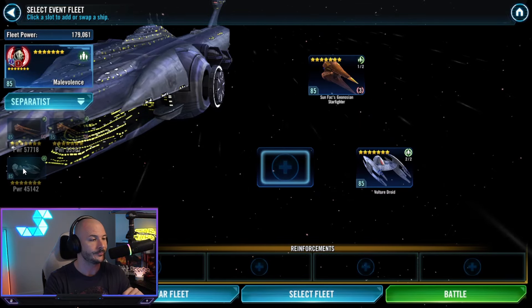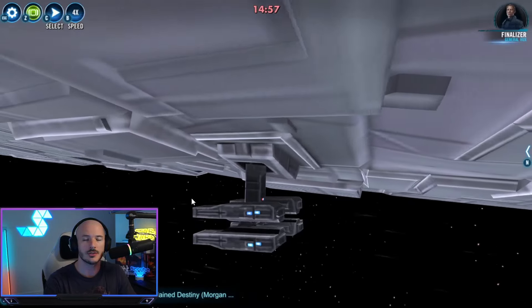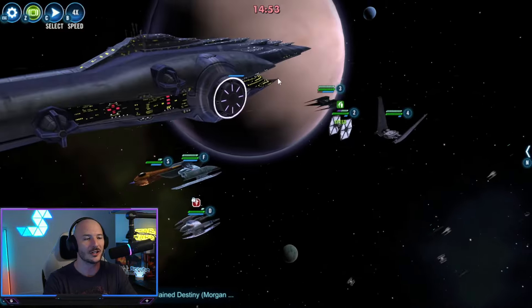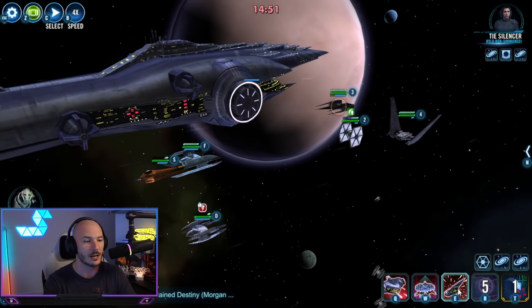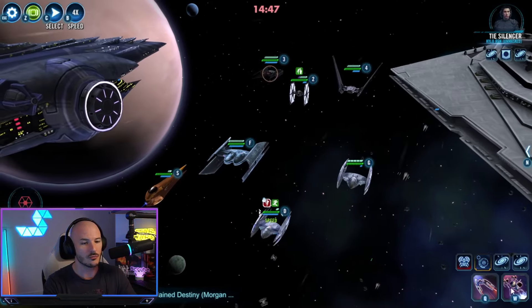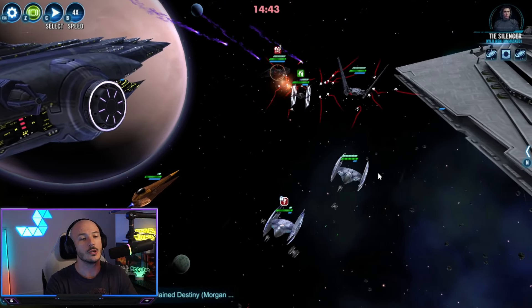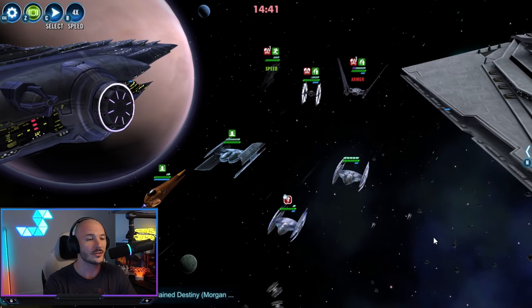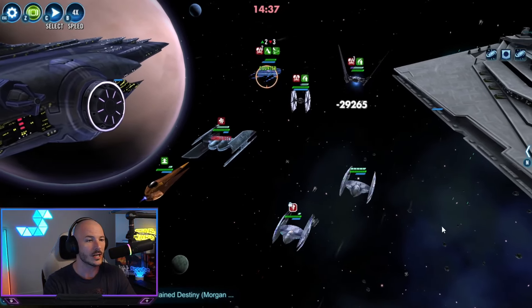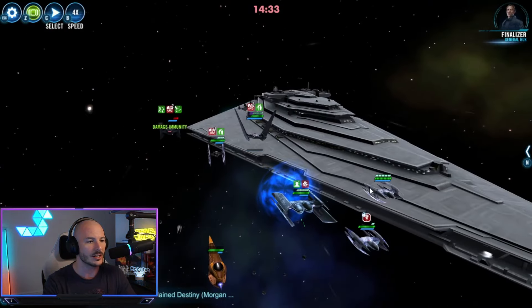There is an element of RNG — you might lose Sun Fac's ship — but I did it first try earlier so hopefully we can replicate that. We're just going to do an AOE to get some damage out on the board. All we're really looking to do is focus down on that TIE Silencer. If you lose one of the summoned Droid units, I believe it doesn't even count as a lost unit. Focus down the Silencer — he's always the number one threat. He's in Damage Immunity now.